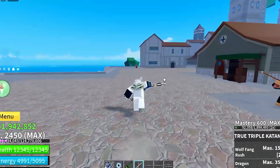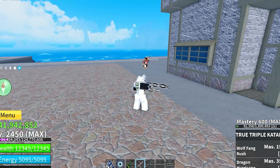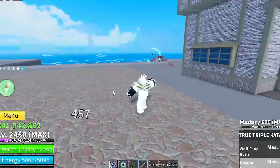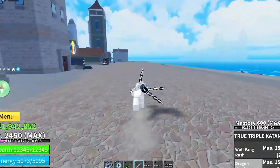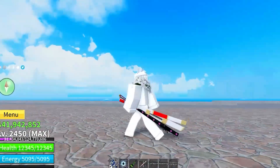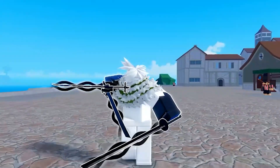Next is the Dragon Hurricane, the X skill. It deals 6,000 damage. Combined with the M1 attacks, both skills together deal around 14,000 total damage — the True Triple Katana is extremely overpowered.